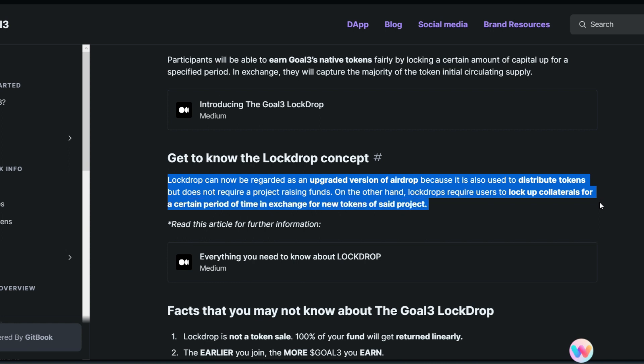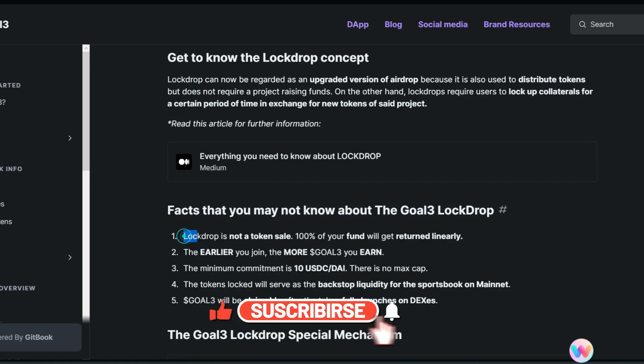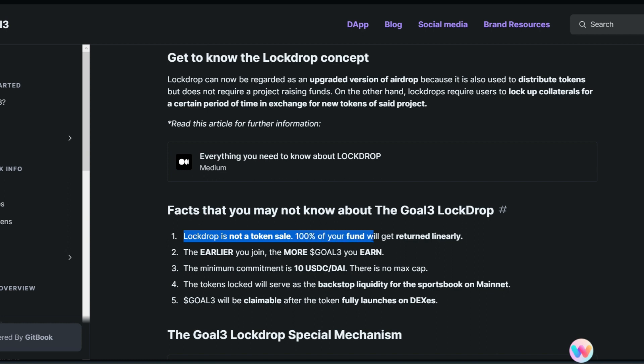Here are facts you may not know about the Go3 lock drop. Number one: the lock drop is not a token sale — you are not purchasing Go3 tokens. 100% of your funds will get returned linearly back to you. It is going to be released linearly, and at the end of your lock drop you would have received back 100% of your funds plus the amount of Go3 tokens you'll be eligible to claim at launch.